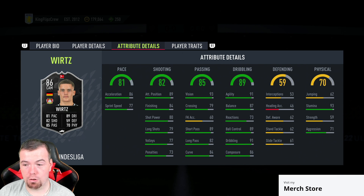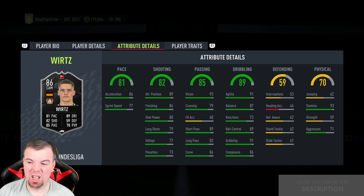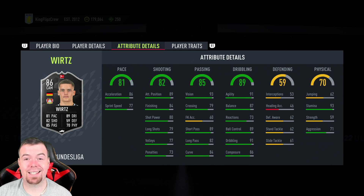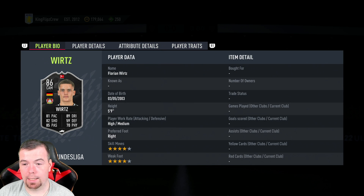93 vision, 79 crossing — free kick accuracy is naff but doesn't matter. 89 short passing, 82 long passing is really good, 84 curve, 91 agility, 87 balance — saucy. 73 reactions does let him down a bit. 89 ball control, 91 dribbling, 86 composure — really good. Defensive stats are average for a CAM. 62 jumping, 93 stamina — superb. 59 strength lets him down a little, 71 aggression which is decent. He has flair, outside foot shot traits, and the CPU traits.